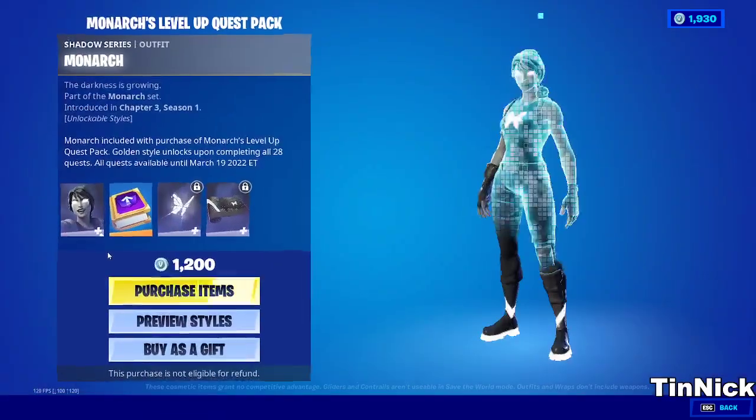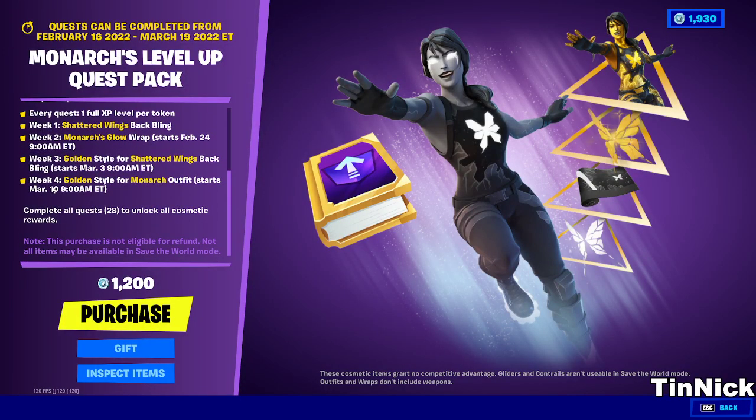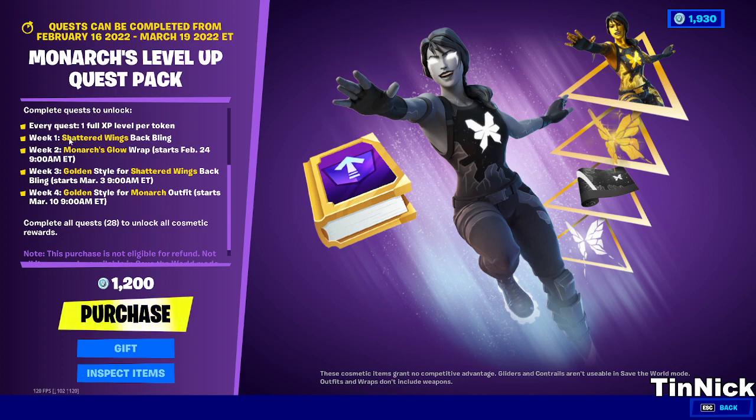To complete it, first of all you have to buy the pack. For Week 1 you get the Shatterwind back bling. Week 2 you get the Monarch Glow wrap.